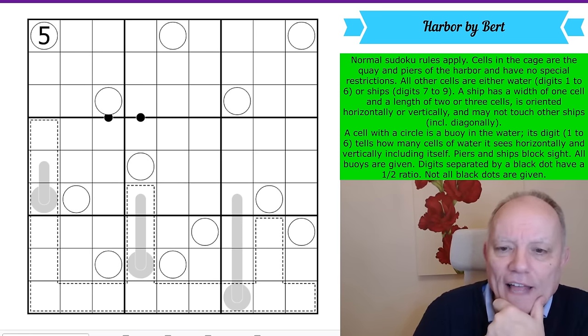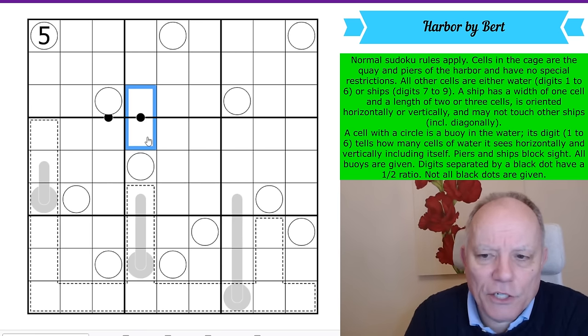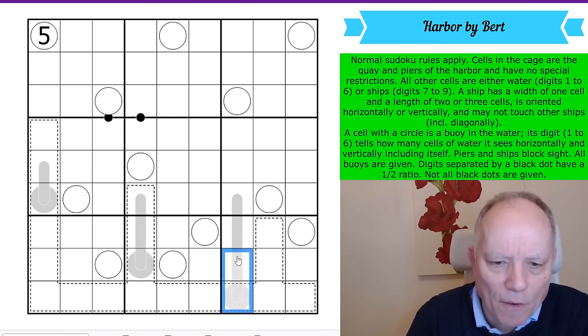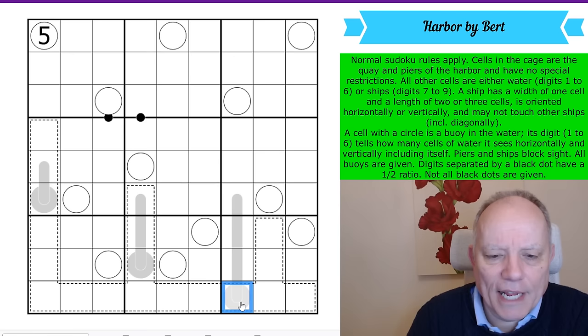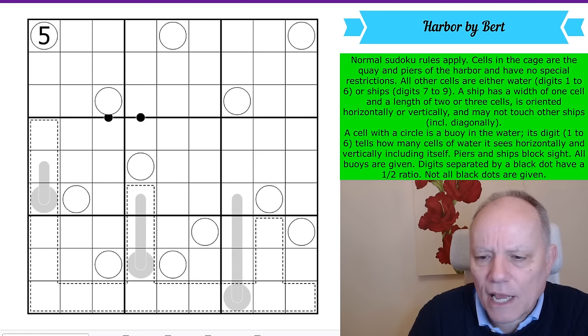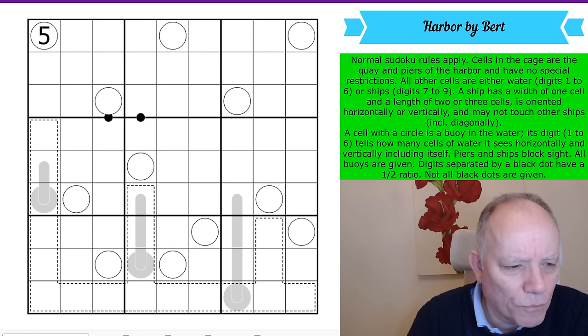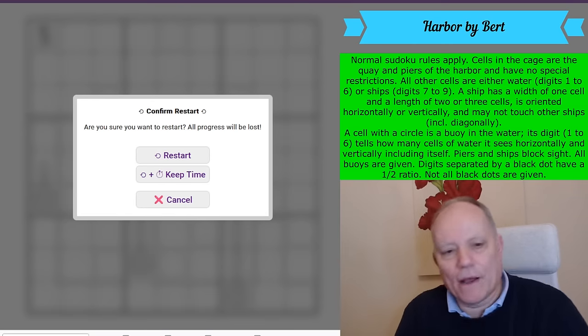All buoys are given — that is a negative constraint that might well matter. Digits separated by a black dot have a one to two ratio, so one is double the other. Digits on a crane — on a thermo — increase from the bulb towards the end. Those are the rules. Sort of cave-ish rules, I think those buoy rules are. Anyway, I'm going to have a go now. Let's get cracking.